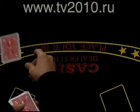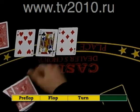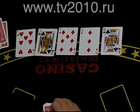One: pre-flop. The dealer deals two hole cards face down to each player. Each player can only see his own cards. Two: the flop. The dealer deals three community cards face up. Three: the turn. The dealer deals the fourth community card face up. Four: the river. The dealer deals the fifth and final community card face up.